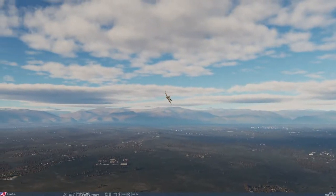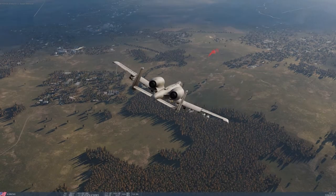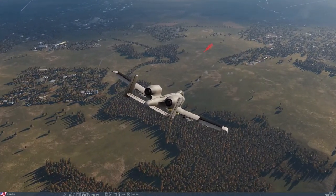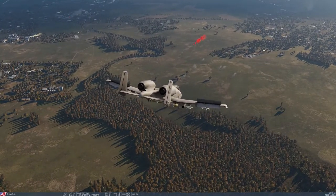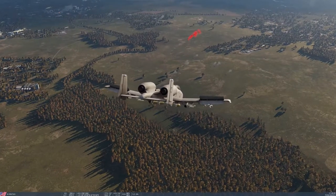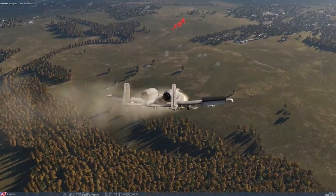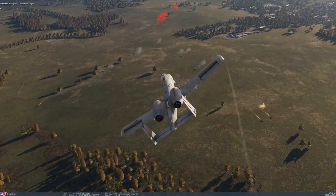We're going to be doing a single player, single mission. This one is called Pushback. The A-10A comes in the Flaming Cliffs 3 module, which comes with a bunch of aircraft: the F-15C, some variations of the MiG-29, Su-27, Su-33, Su-24. Definitely check it out — you get a lot of bang for your buck there.